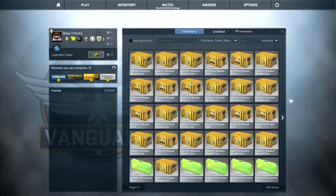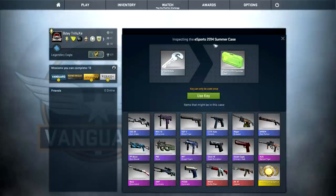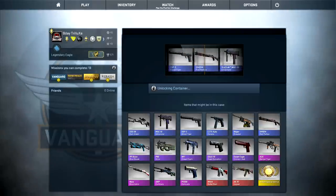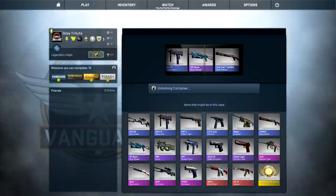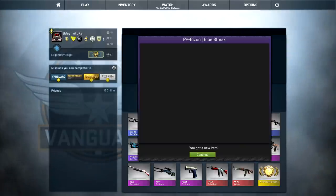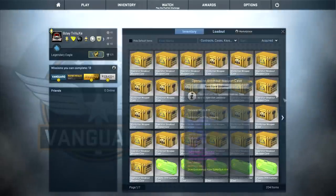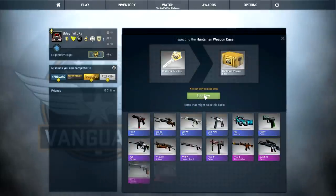Alright, so I got 50 Chroma cases in total and next to that a bunch of Esports, Huntsman, Breakout, Phoenix, and weapon cases. We'll start with the Esports case today, and the very first skin is a purple already - that's not too bad - the PP Bizon Blue Streak. I think I will first open one case of every kind first.